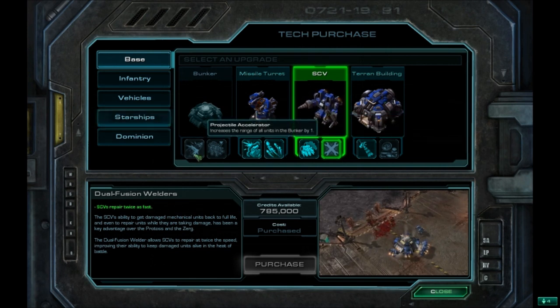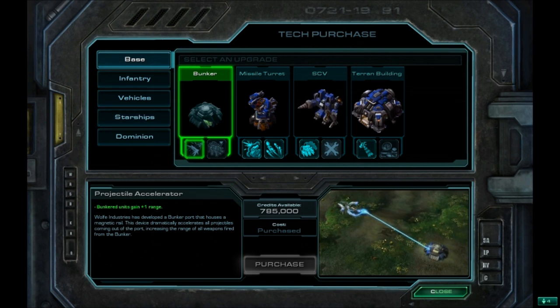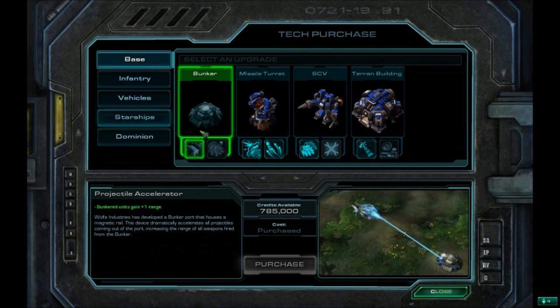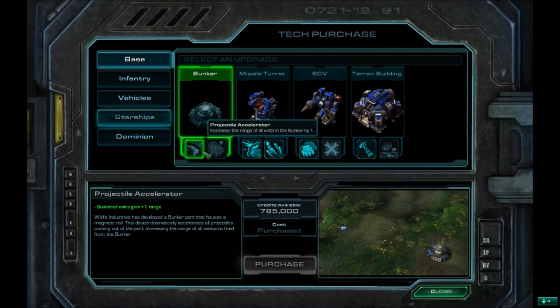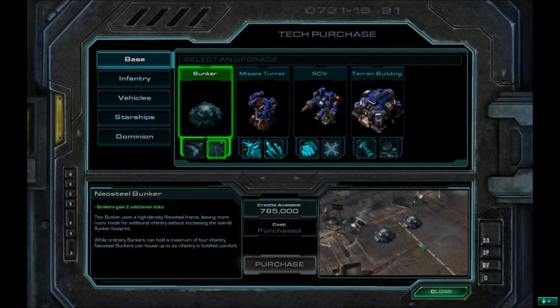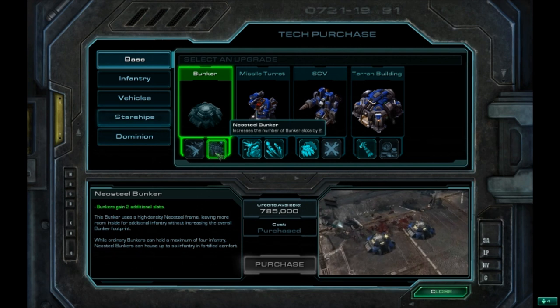For Bunkers, I got both upgrades. Get the range upgrade first — it's really good. I'm not exactly sure if this comes stock in multiplayer, but in the campaign you have to buy it. In multiplayer you automatically get plus one range when units are in a bunker, so if this is plus one on top of that, it's pretty good. The Neo Steel Bunker adds more slots; I got this later on. It's not totally imperative, but when you want to hold a position and load Marines into a bunker, especially with some of the other marine upgrades, it works well.